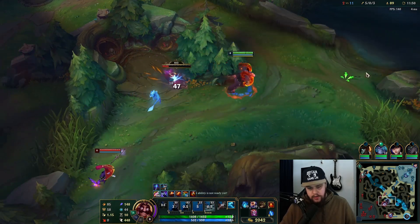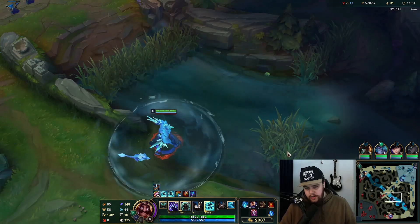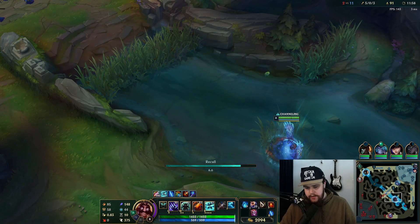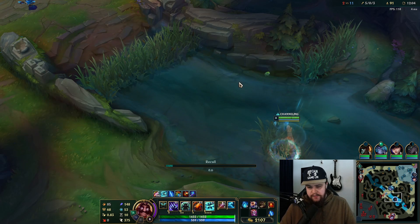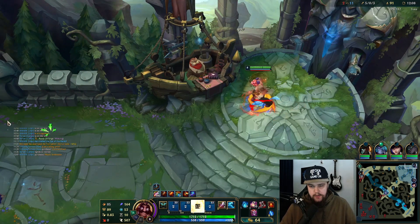I need to back because I have quite a big recall right here — I can buy tier two boots alongside my Magi's. Going for Steelcaps against that team because they have a lot of auto-attack based damage, and then the Magi's for the 10-stack upgrade — and we're very strong. We are extremely strong right now.